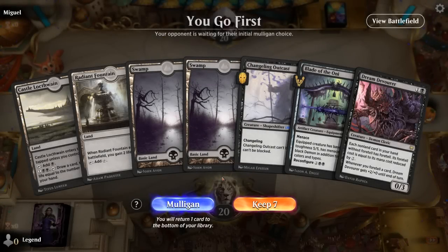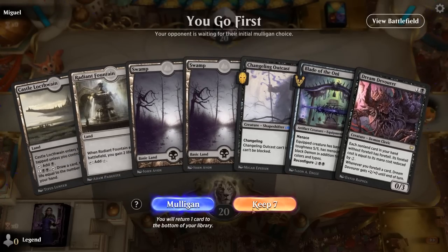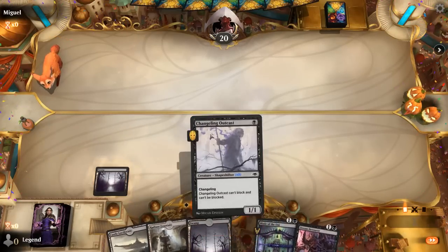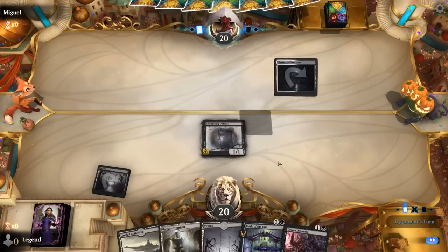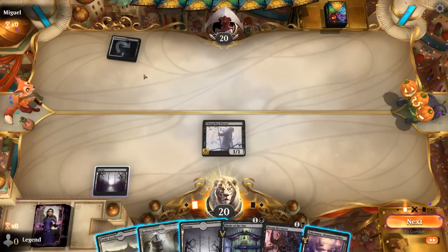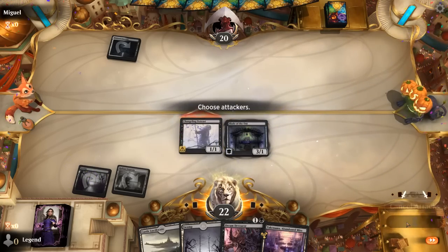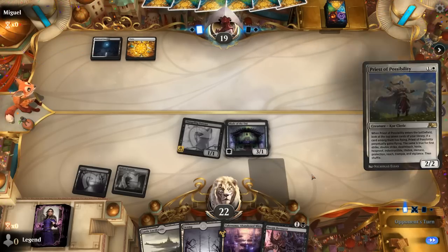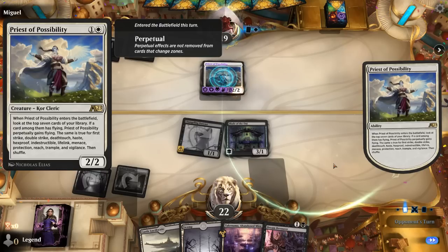We're on the play and our hand is a bit light on card draw and Contract, but we have a Castle eventually and no real interaction — a bit of a gamble but we'll give it a shot. At least we have lands and spells. Depending on the matchup I might want to play a turn two Dream Devourer in case we top-deck Contract so I can Foretell it, although Blade applies quite a bit more pressure, so I'll still go for Blade. Opponent is Black-White on Priest — one of those decks that gives the Priest all sorts of abilities.